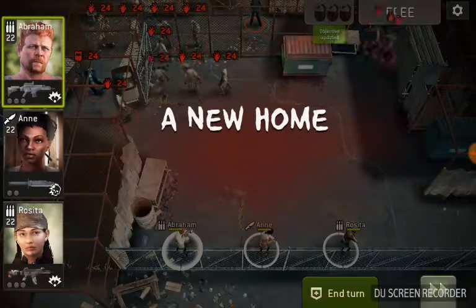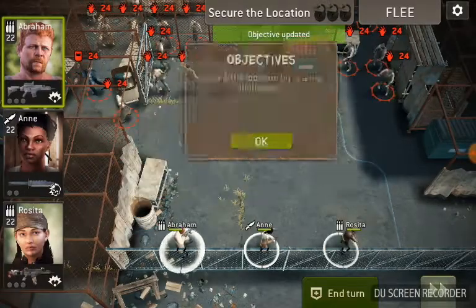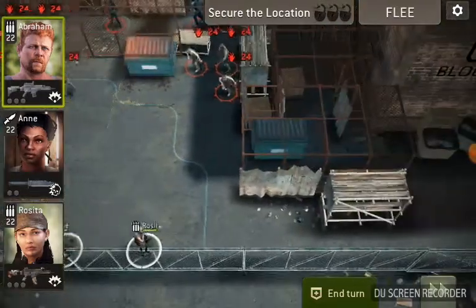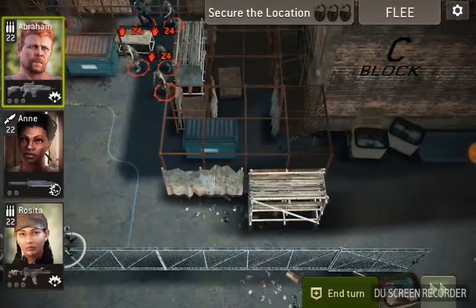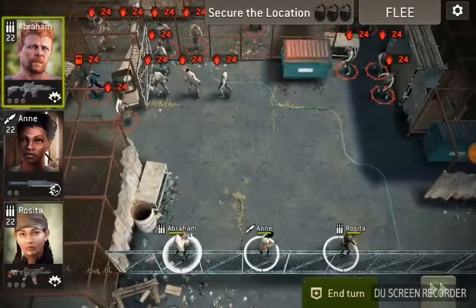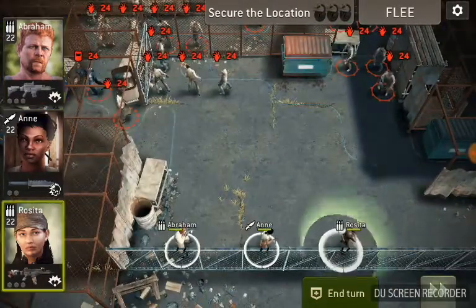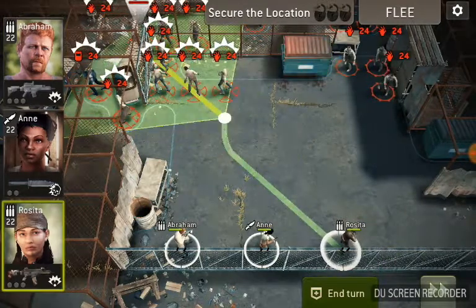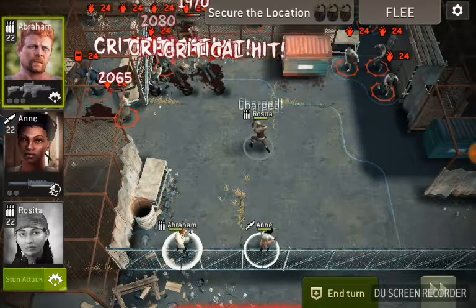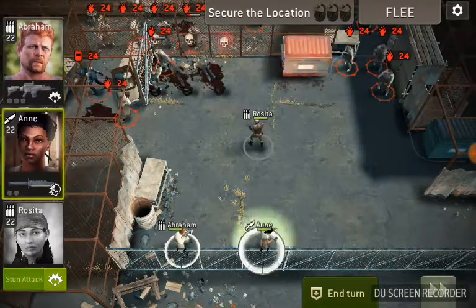So again, the first thing we're going to want to do — remember, this is the one where we got two dumpsters and two gates that we have to close. I'm going to switch up my strategy slightly, and what we're going to do first is go after the gate.